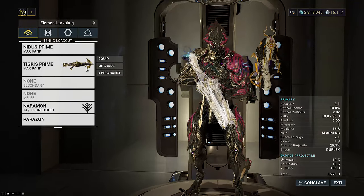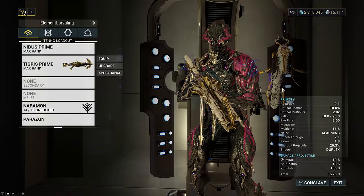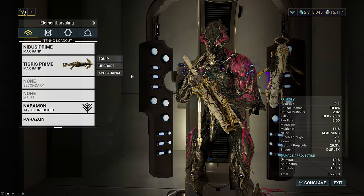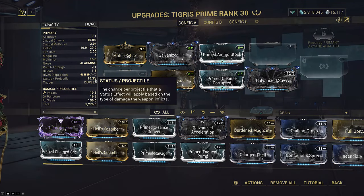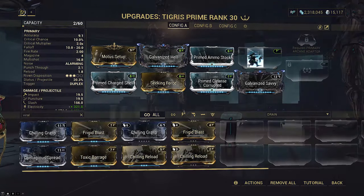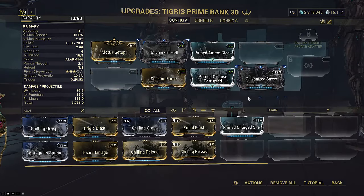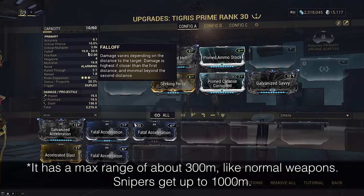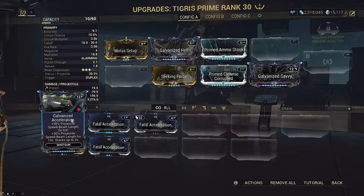The next weapon on the list is Tigris Prime — the last of the low-magazine, high-DPS shotgun archetypes. Unfortunately the game has not been kind to Tigris and it has long since fallen out of favor, sporting extremely low crit chance and below-average status. Primed Ammo Stock would give you 4 shots, but the crit and status remain a problem. This build would either go Primed Corrosive in those two slots or 60/60 Viral mods to fuel slash procs. Merciless cuts the reload down to 1.4 seconds by itself, but I still wouldn't recommend this weapon. If you were to use it, you could use the exilus for Galvanized Acceleration to aid the falloff, though Tigris does have indefinite range and only loses half its damage at the cap of 20 meters.